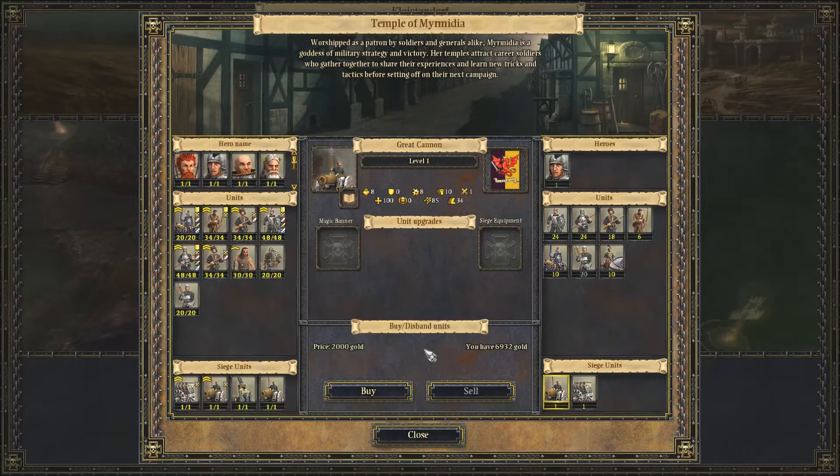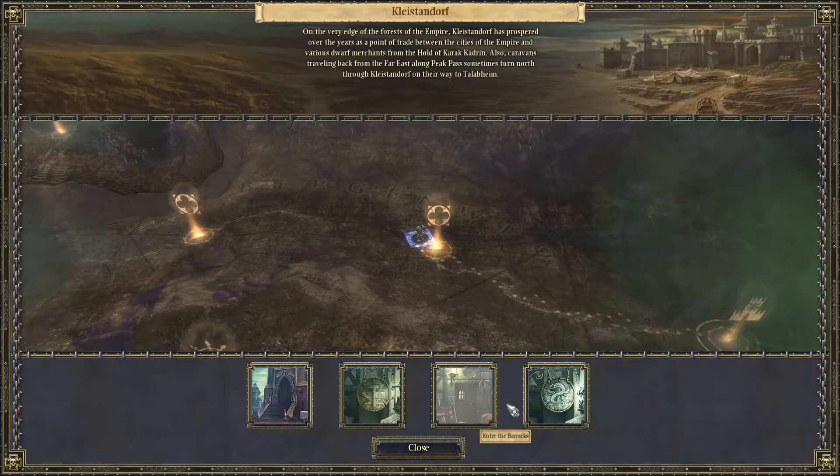We could get more of some of these guys, but it's not really worth it. Halberdiers are very good — they cost 840 gold to grab a unit. We don't have to use them, we can just keep them for a rainy day. Actually, no — we've got enough infantry because we'll have the greatswords trained up, so we'll grab nothing for now.